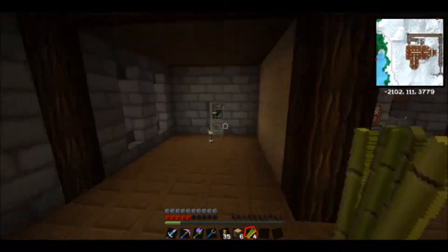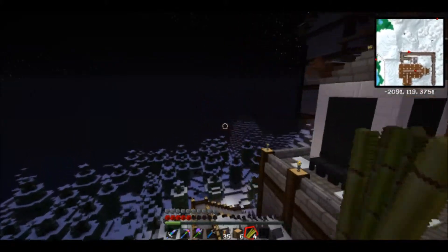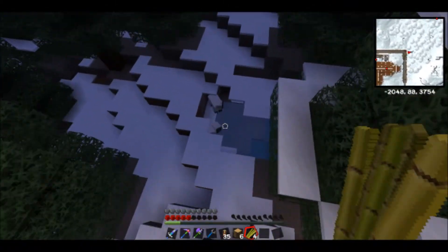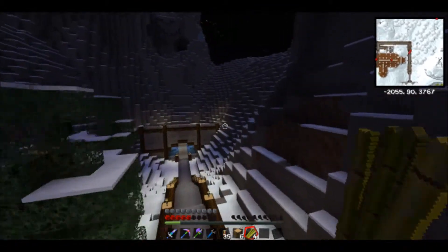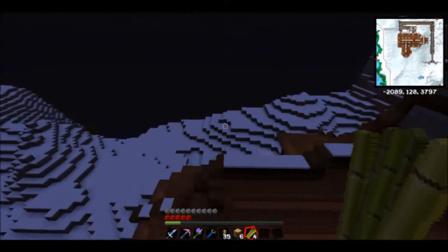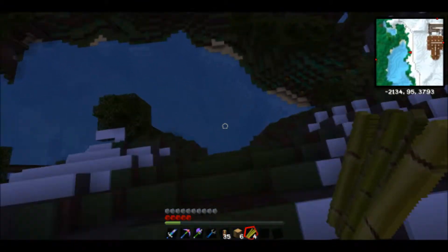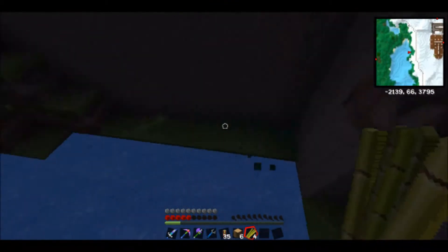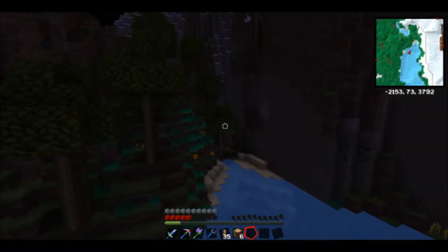I'm thinking about making another entrance over by the workshop, just so I can get in and out of my house a lot easier. This is one of the reasons I hate building in a snow biome — there's no place down here to put sugar cane. Let's put it on here. Guarantee somebody's gonna try to take it from here, but whatever. There we go. Tobitsar's growing soon. Alright, be back in a bit.